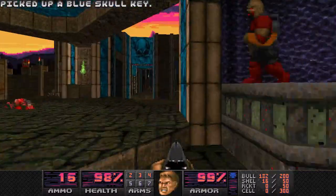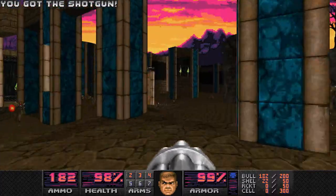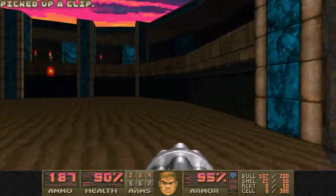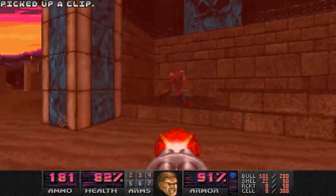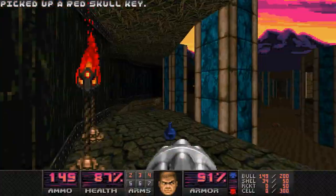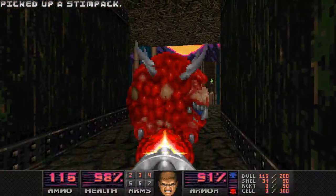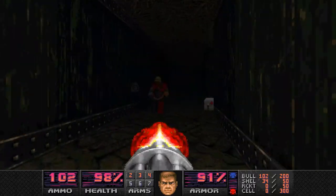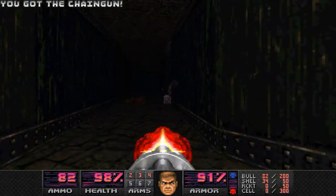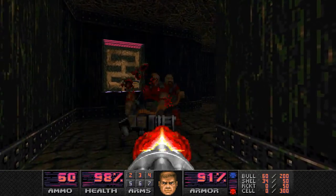I just completely flew through one and grabbed the blue key. With things like that, there's always a conflict between doing something slowly, taking it easy, taking it safe, and eliminating everything — or just running through and mitigating risk by limiting your time in the hot zone, waking everybody up, encouraging infighting. It's different strategies. This map's a lot easier if you take it fast; some are easier if you take it slow.